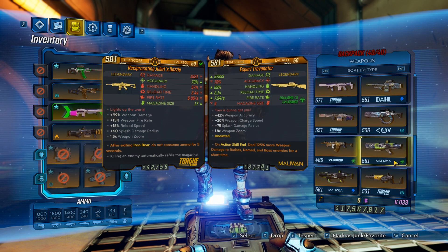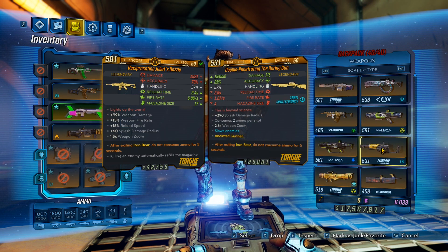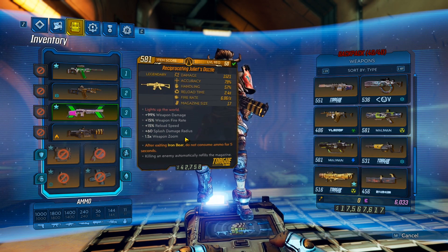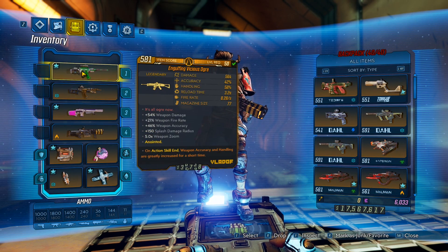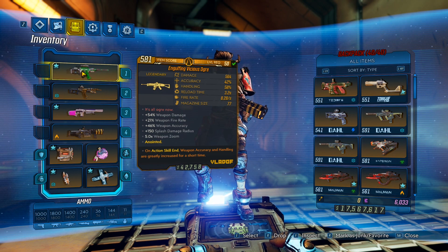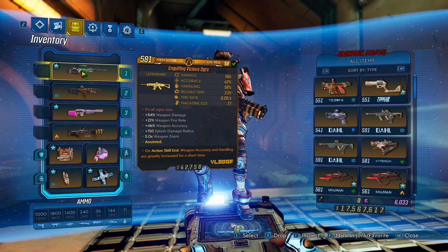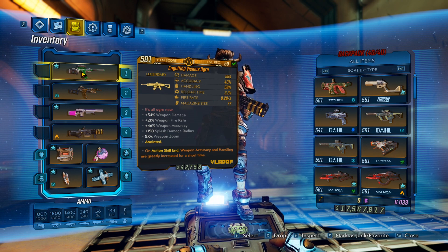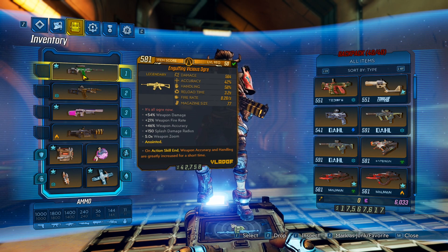Other splash damage options I could suggest: something like Kill-o'-the-Wisp or Trevonator, the Boring Gun, Rocket Launchers of any sort. For Blastmaster a great combo is the Vicious Ogre - it has a huge magazine size and it's definitely worth picking up. Even if you're not using Blastmaster I do like it with a splash damage build, especially if you get one with a good anointment.